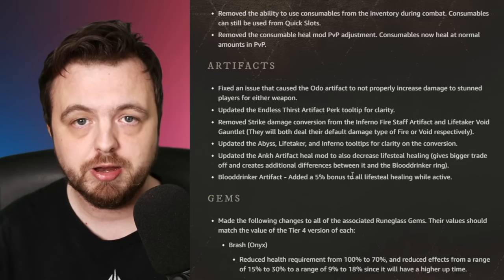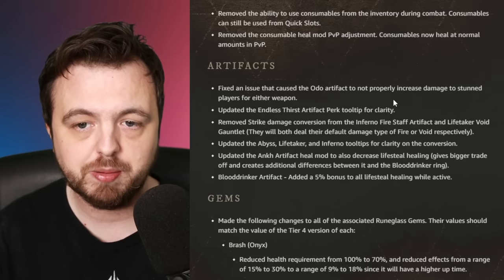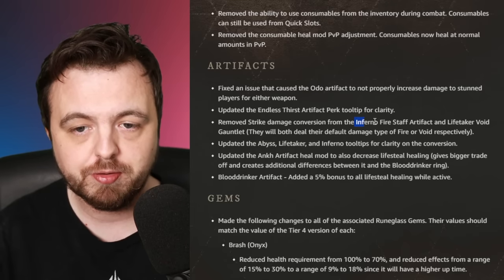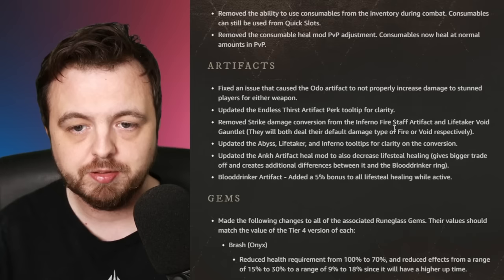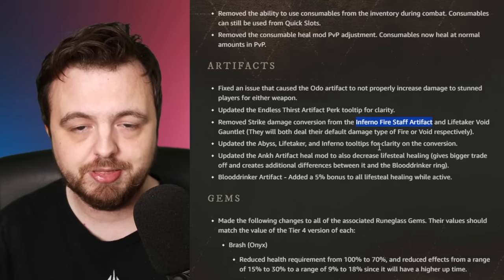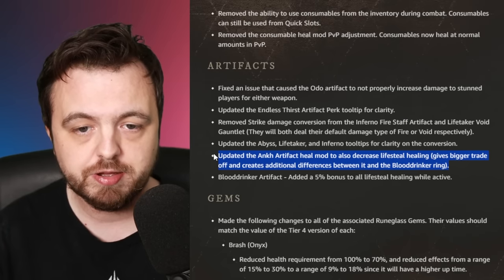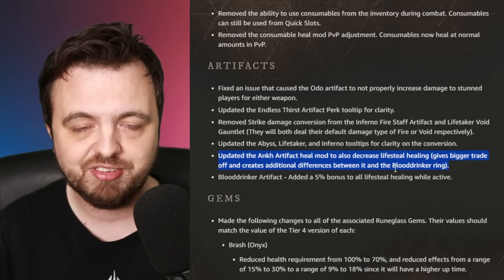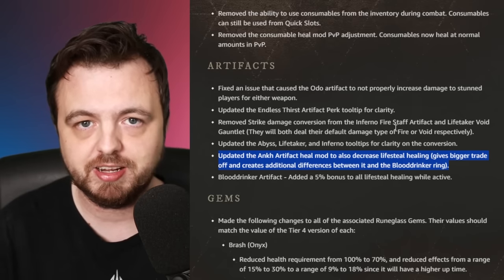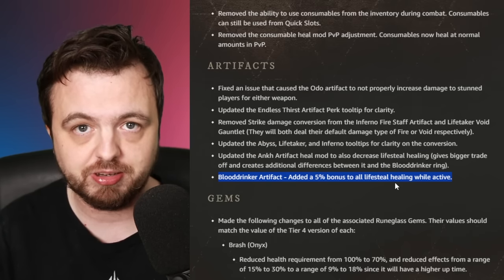On artifacts: they fixed an issue with Odor so its damage will now actually increase to stunned targets - that's a buff. They've removed the strike damage conversion from the Inferno fire staff and the Life Taker void gauntlet, so the fire staff will do fire damage and the void gauntlet will do void damage - a buff to the fire staff artifact which wasn't getting used. Ank got another nerf, now also decreasing lifesteal healing. The Blood Drinker artifact now has five percent bonus to all lifesteal, which could be very interesting.